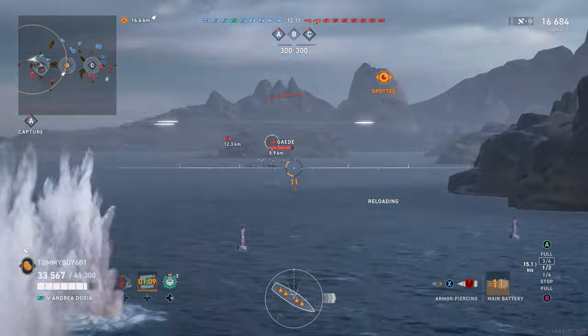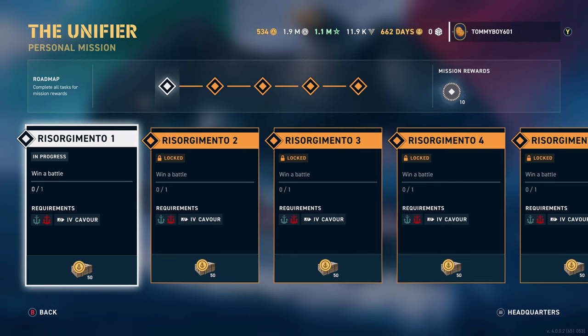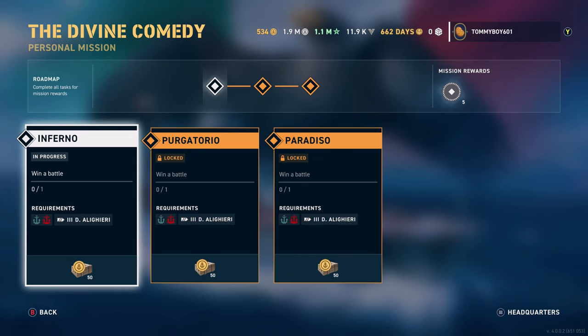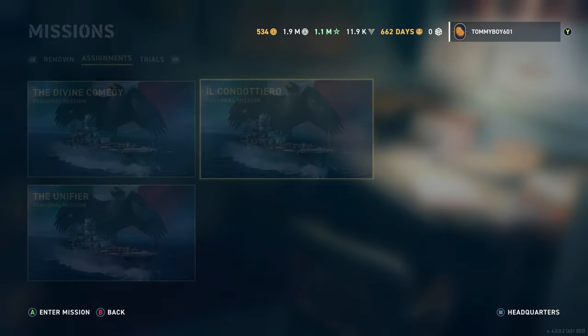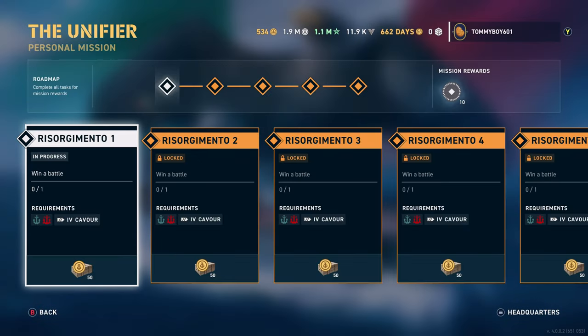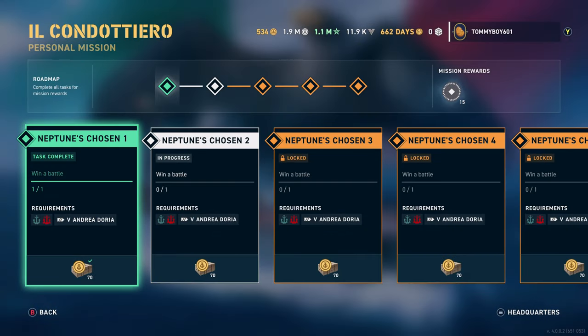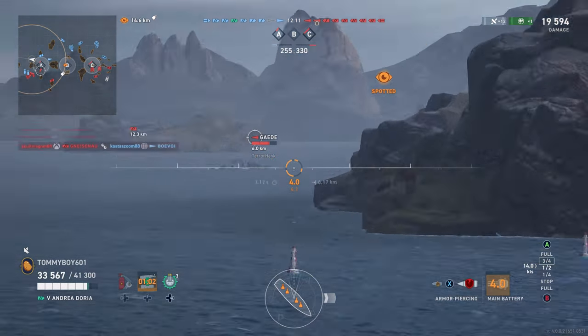If you end up with any of these ships, you'll get assignments worth different amounts, which I find fascinating. The Tier 3 gets you 50 doubloons per victory and 5 promotion orders. The Tier 4 gets 50 doubloons with 10 promotion orders, and the Tier 5 gets you 70 doubloons with 15 promotion orders. Quite a good chunk of things available right now.